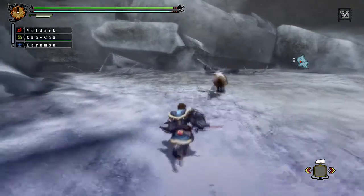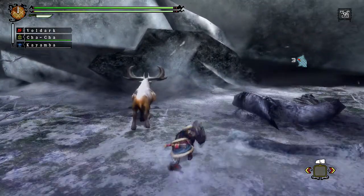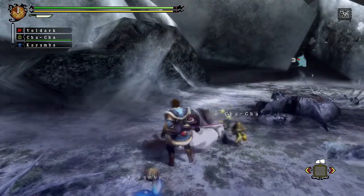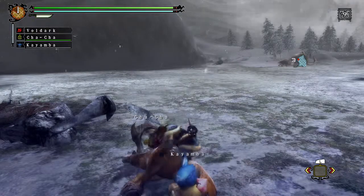Nous allons à présent voir l'Anteka. Tout comme le Kelby, il suffit tout simplement de l'assommer. Vos chances de récolter des cornes sont ainsi multipliées.